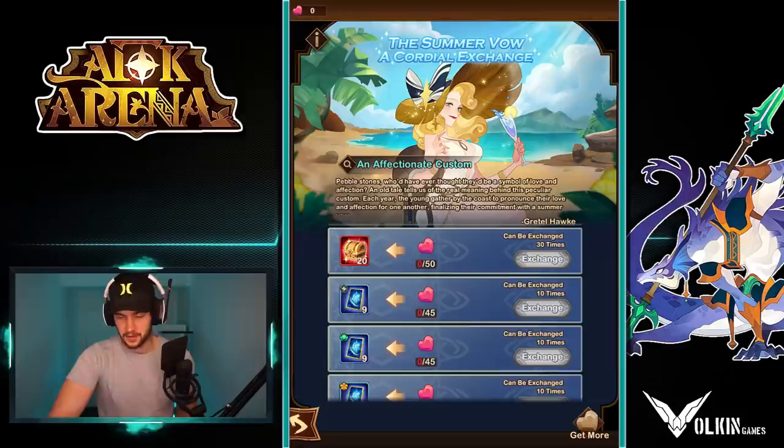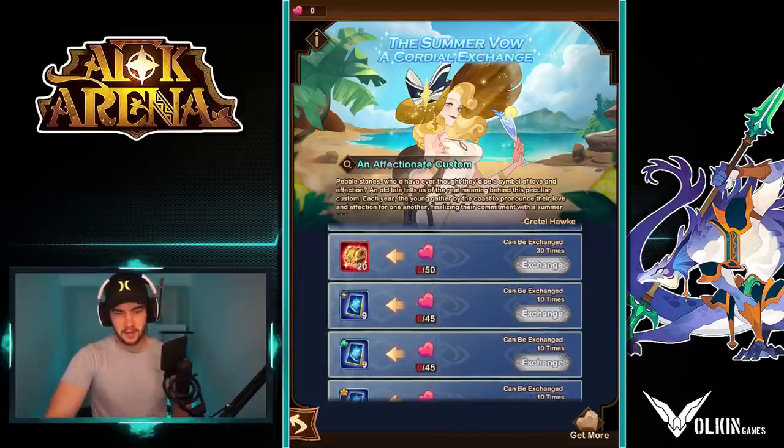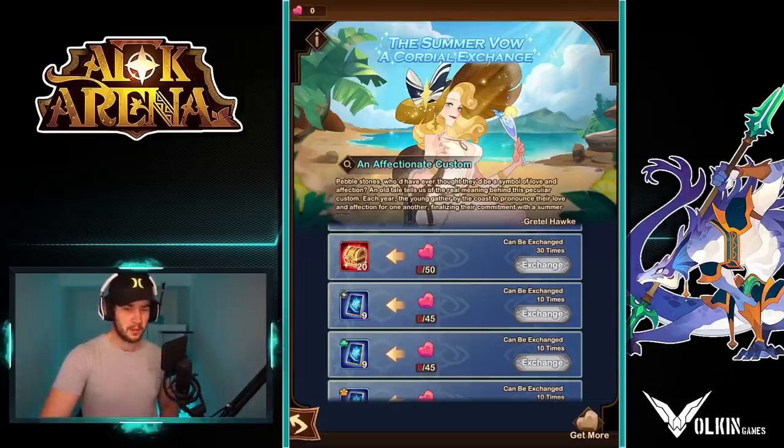I'm actually torn on what I'm going to do for some of my accounts because some I really need the food on. We'll see how it plays out, especially because I know these things only release over time. So on my free-to-play account, I probably won't have the red emblems there, but I would have the food I'm assuming. So I'll definitely go ahead and take the food, but two really good options there.